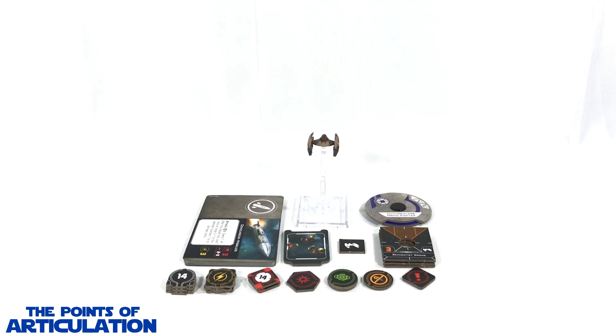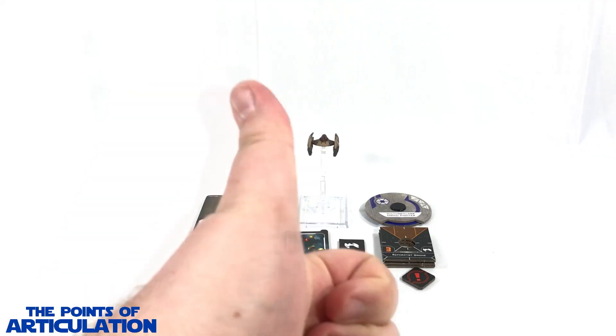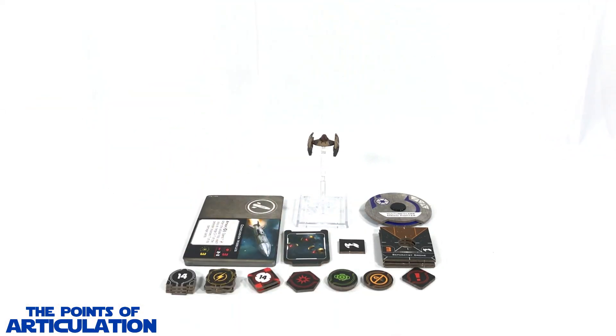Hello everybody and welcome back to another episode of The Points of Articulation. My name's Dave, and if you're new to the channel, welcome. Today I'm looking at the Star Wars X-Wing Second Edition Vulture Class Droid Fighter expansion pack.